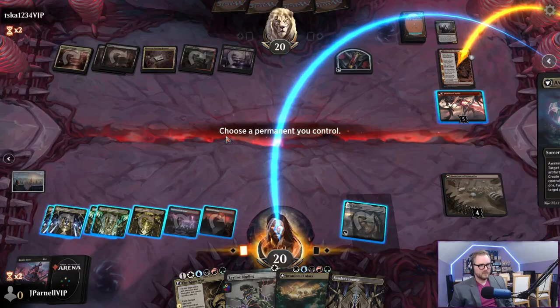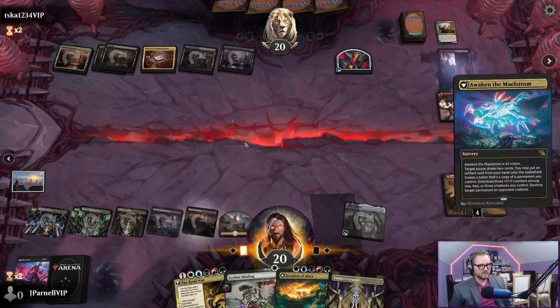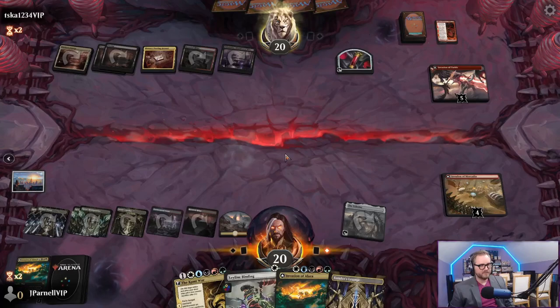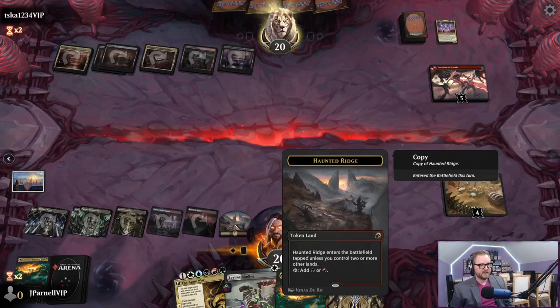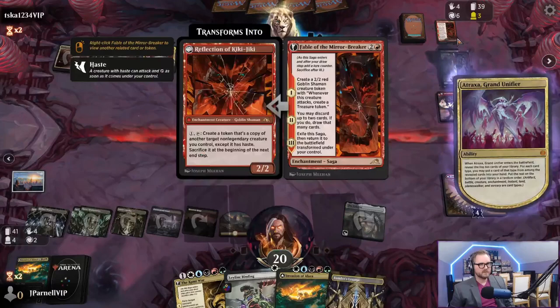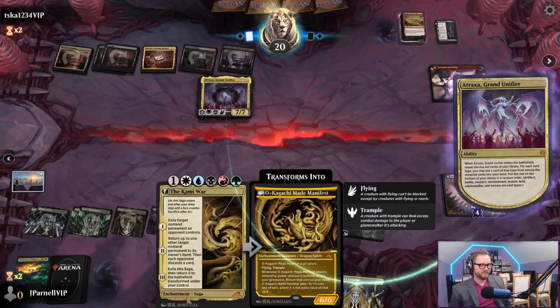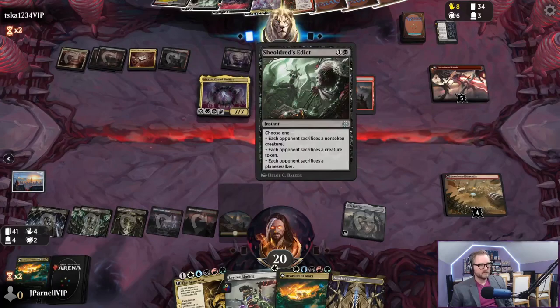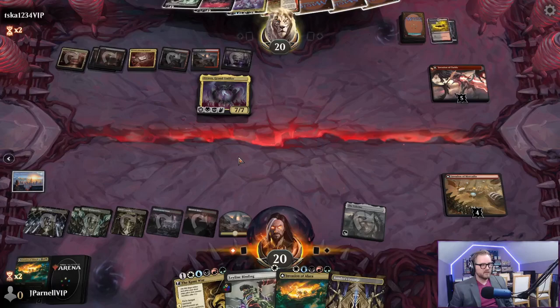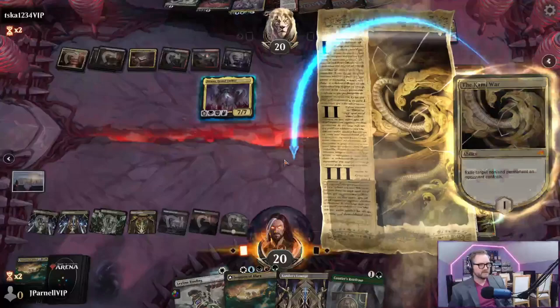We had a copy of permanent - let's just copy a land. Should have copied a white-producing land but neither of these two were untapped. Cruelty of Gix - going to reanimate Atraxa. How did that even get into the graveyard? Invasion of Fiora - we're going to battle on this one. The Kami War - Atraxa's gotta go.